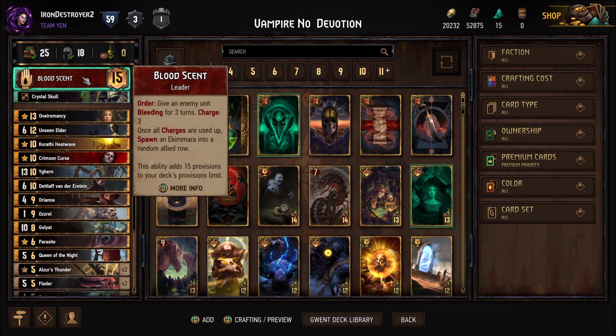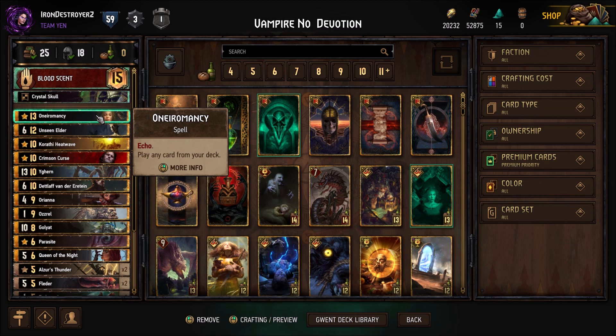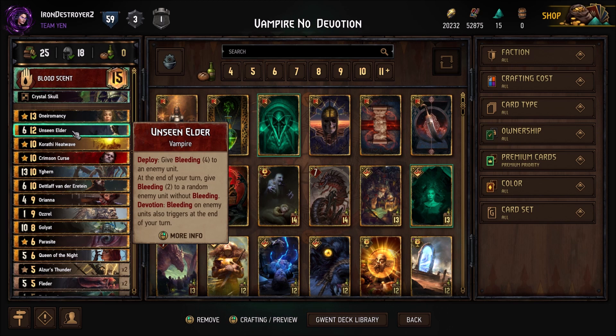Now they can still be locked, Parasited, Gigascorpion, Cautioned, or Poisoned since we don't have the Veil. But this offers more points and I thought it might be stronger overall. As for the decklist, playing Oniromancy because we need to find specific cards. Playing Unseen Elder because it's very good — if they don't answer it, it can usually take a round unless they have some equally strong engine card we don't remove.